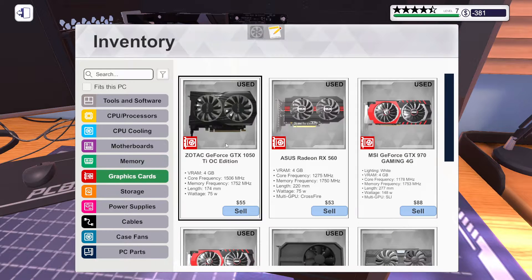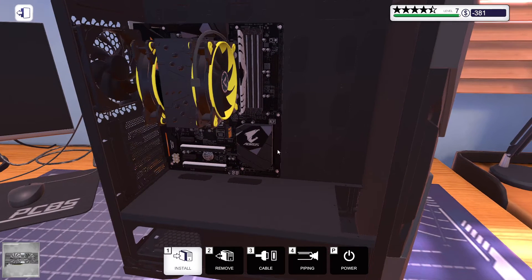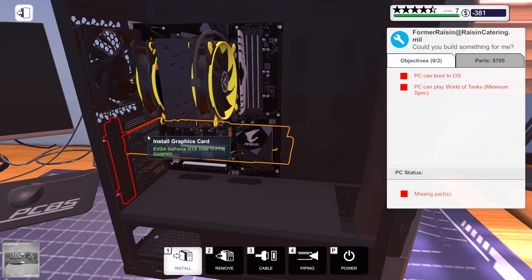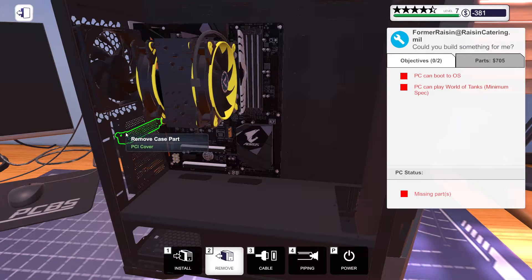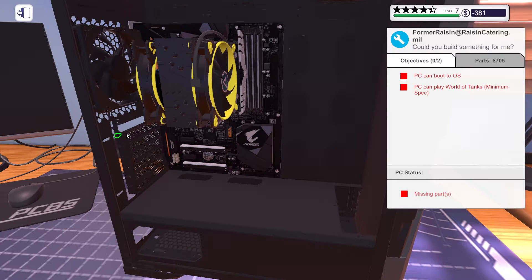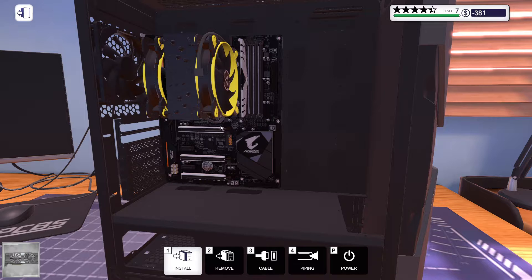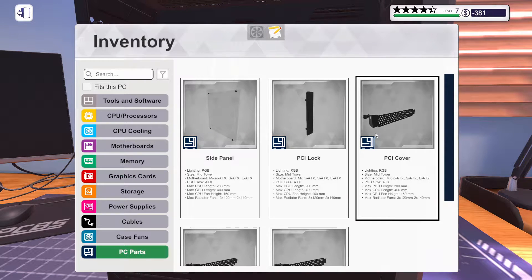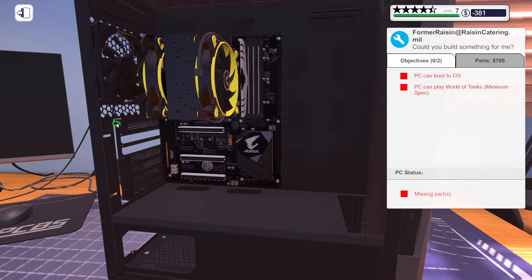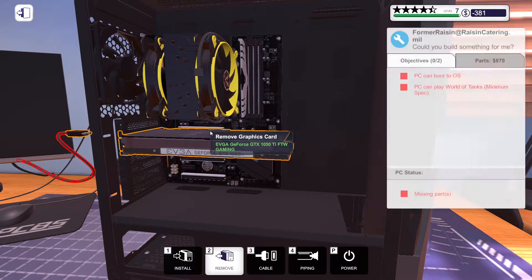What else have we got? Graphics card — no problem. I think the only one I have is this one. That's new. We've got to take all this stuff off of course. The case should just come with nothing on it and then you could put pieces on what you want. So graphics card — this one — it has to go down there.